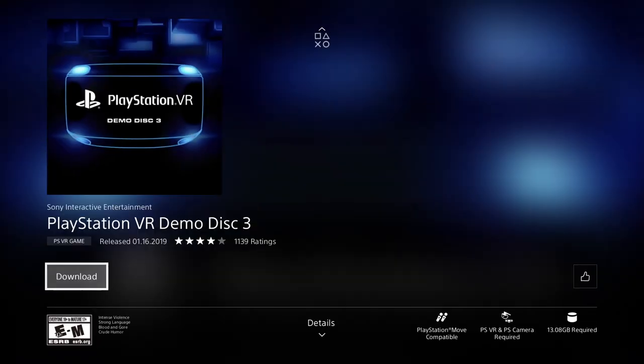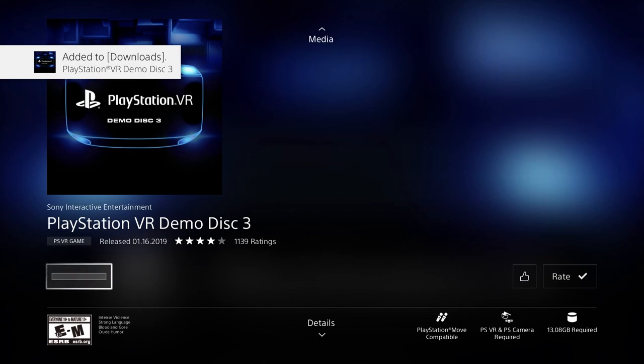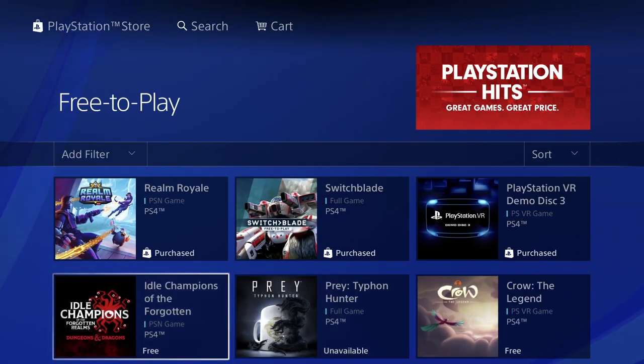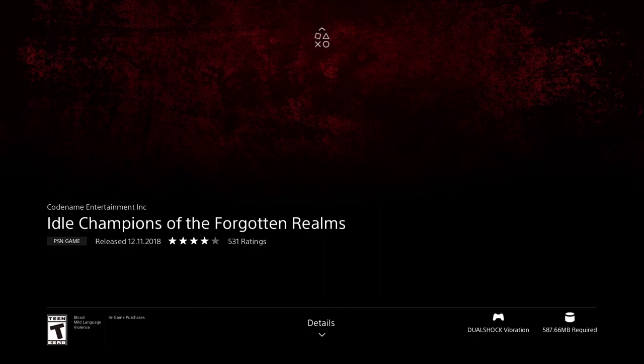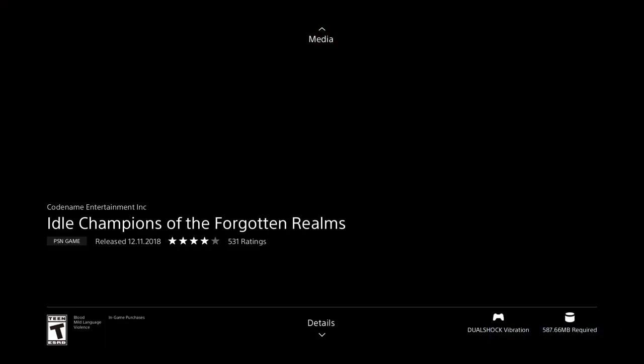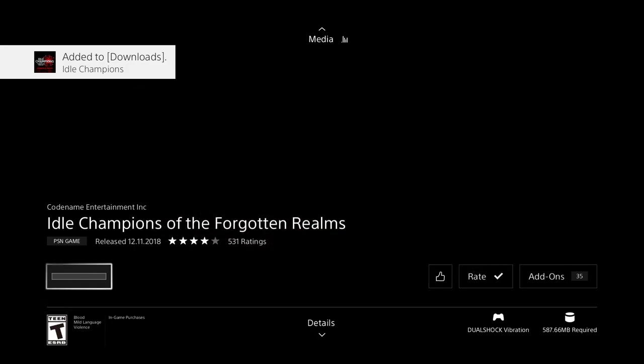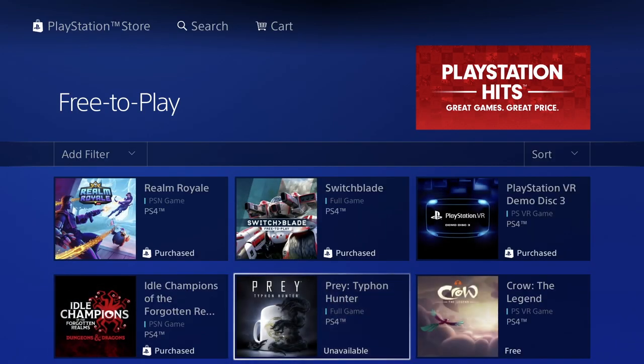We're gonna download it right away. This one's 13 gigs — pretty big. Let's go back. So far the biggest game we've downloaded has been 30 gigs, just keep that in mind. We have this next game — just over half a gig at 587 megabytes. Once it begins downloading we're just gonna go back.